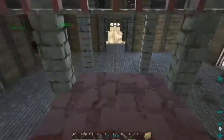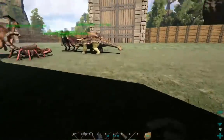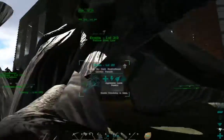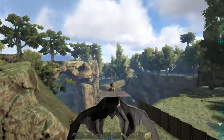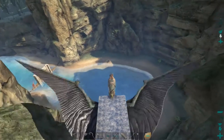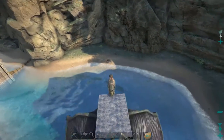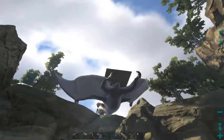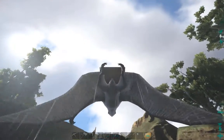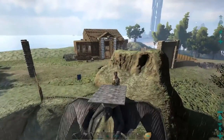I found out that the Calicotherium needed beer for taming. So I went and tried to make some beer stuff. After much trial and error, I ended up making a little beer farm down here. It's just two beer barrels right over there - not too much, but I just wanted something so we could tame this guy up. We'll figure something out later.